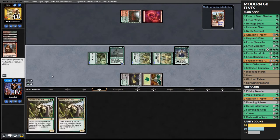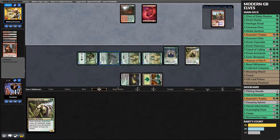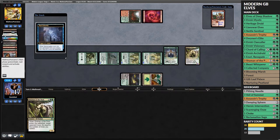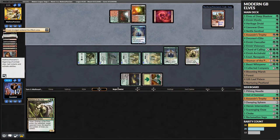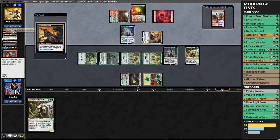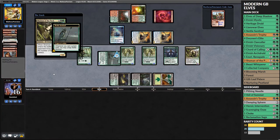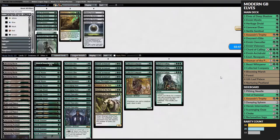We dump as much of our hand as possible - get Clan-Caller down, play a Shaman of the Pack hitting for three. Next turn we should have lethal unless they can stop it. They do some Cathartic Reunion dredging but nothing truly relevant stops us - they get a couple of Prized Amalgams back but we just play another Shaman of the Pack for lethal damage and go to game three.